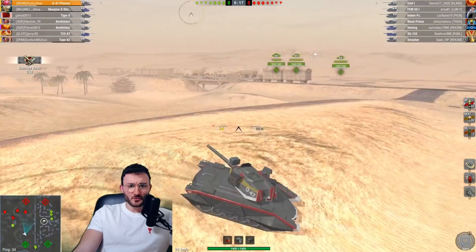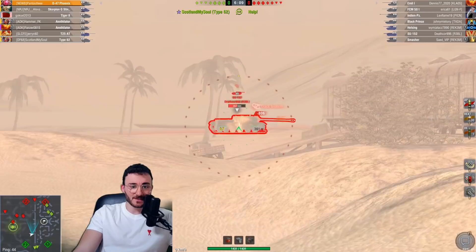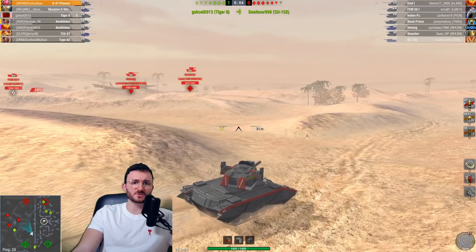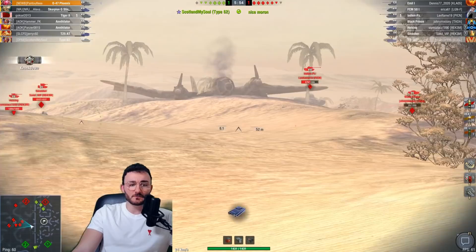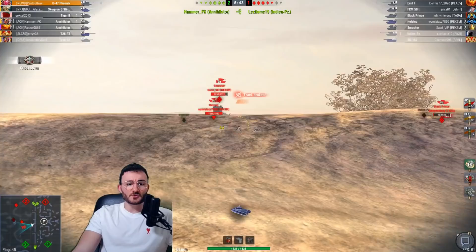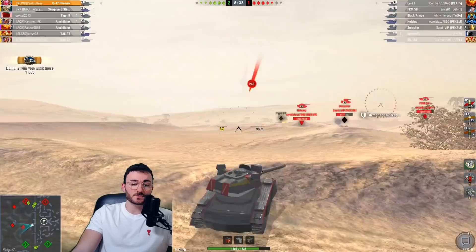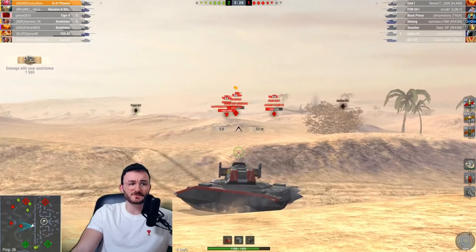We sneak a first shot from the ridgeline without being spotted. We focus on the ISU-152 first — it's out. Then we go for the Black Prince, destroying tracks. For now I'm trying to show only my turret to opponents — that's the best way to bounce shots. A shot hits straight into the gun mantlet as I mentioned — one of the most armored parts of the tank. The Smasher fires, I pop adrenaline. He tried gold shells on us and it didn't work. I turned around a little too much — with the 047, you need to stay straight in front of opponents, or they'll penetrate easily.